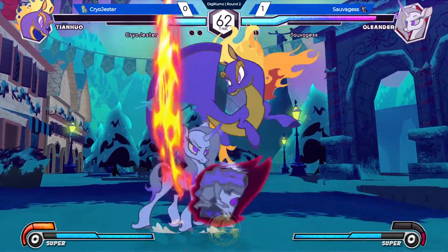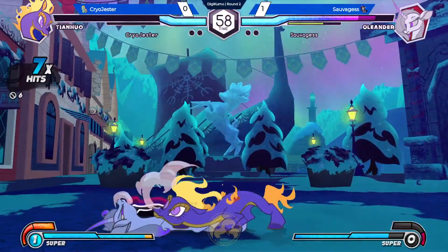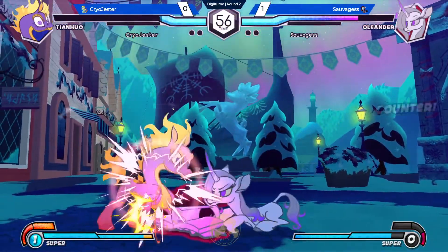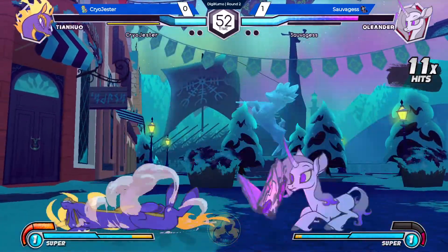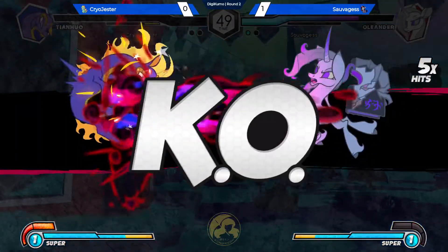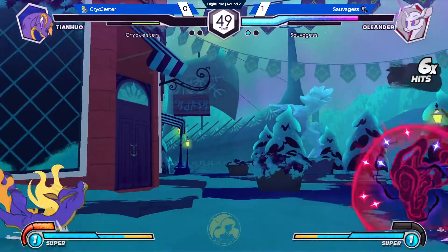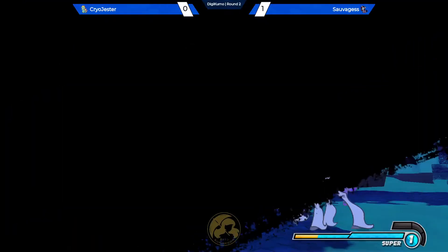Salvage is looking very strong actually. Cryo actually got something started there — went for what might have been a tiger knee overhead or just some grounded move. I believe that is a grounded overhead, or if not, it's just a quick jump into flight and then a high attack.